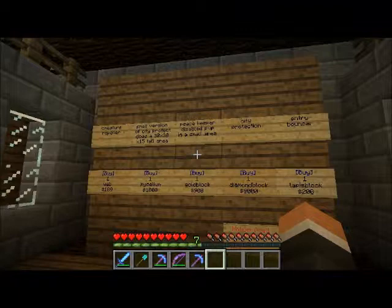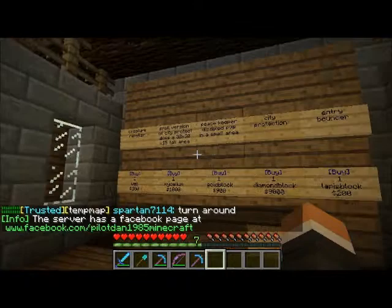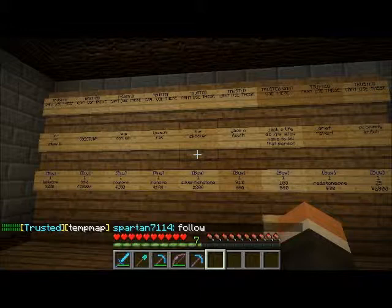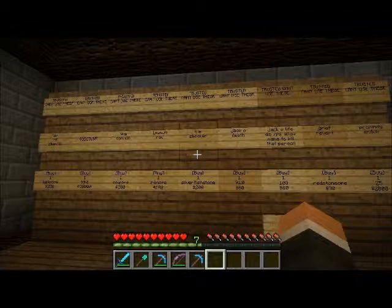I believe I got my point across on how to use city protections, where you can find them, and who can use them. If you aren't trusted and you want to become trusted, simply play on the server for a while, be nice, follow the rules, sign up and register on the website, show us you're good and worthy to become trusted, and we will promote you. Don't grief or do any of that stuff that's obviously against the rules. That's it on Precious Stones — I hope you guys enjoyed the tutorial, I hope it was helpful, have a great rest of your day!